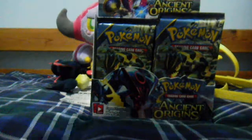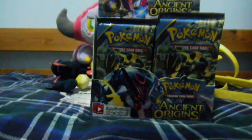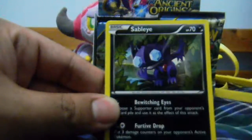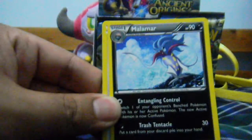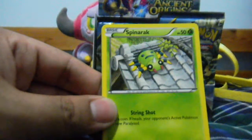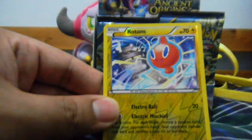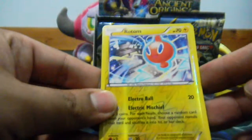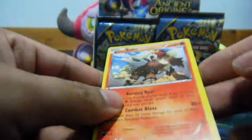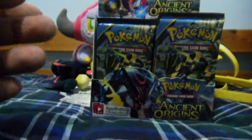Okay, next pack. So Vespiquen, then Lysandre, then a Serperior, followed by Oddish, Malamar, Porygon, then a Golurk, and then a Spinarak. Reverse is a Rotom, which is Uncommon, and an Entei Rare. Yeah, not too bad either.